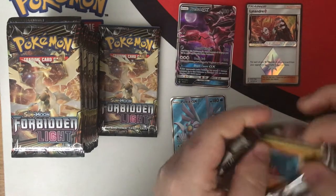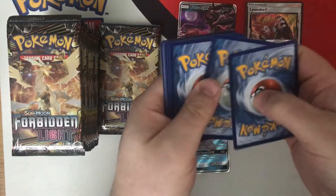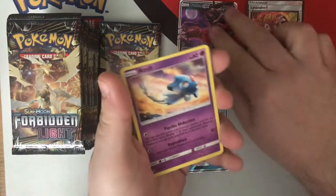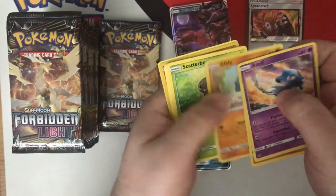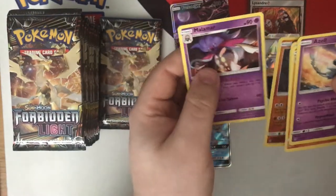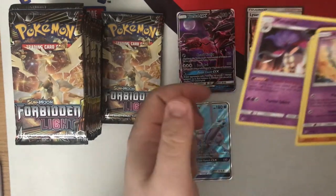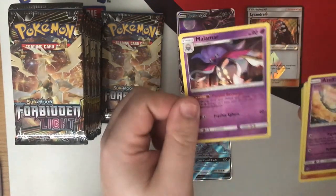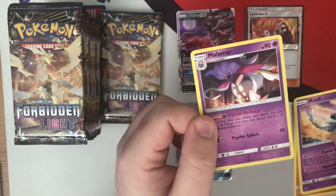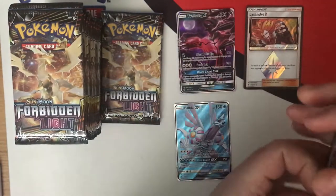Pack fifteen — Tyrant, Recon Squad, Gibble, Scatterbug, Exeggcute. And Malamar! I got one Malamar at the whole of pre-release — one Malamar between me and my wife at the whole pre-release. So to see him is pretty good, I'm happy with that. Although a lot of you already have him, I unfortunately was not able to get him at pre-release. I'll take Malamar. I'm okay with that.